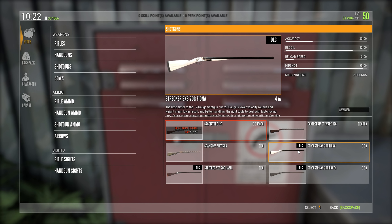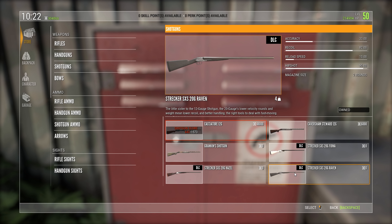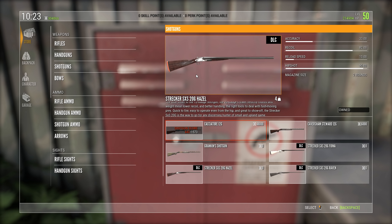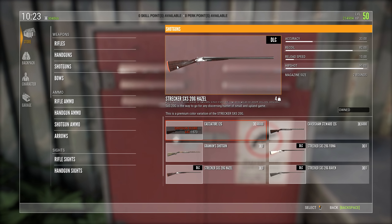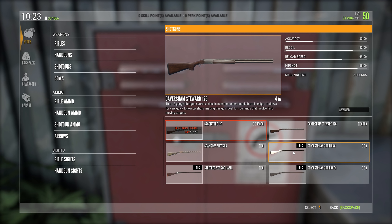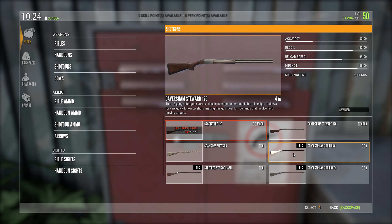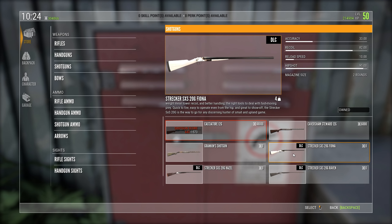Okay, there it is - the Streka, look at that thing. And that's the Fiona as well, the one I really liked from when the devs showcased it. So we've got the Fiona, the Raven - I like that matte finish. The geese are actually really loud. And the Hazel, I like that one too, it's got like a walnut finish. How different is this to the Steward? The main differences I can see are reload speed - the Streka is a lot slower to reload - but hip shot is a hell of a lot more powerful, 95 on this.